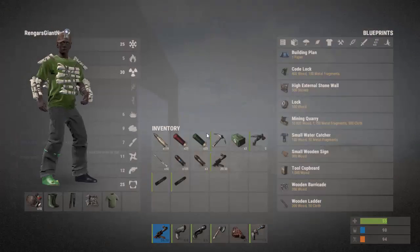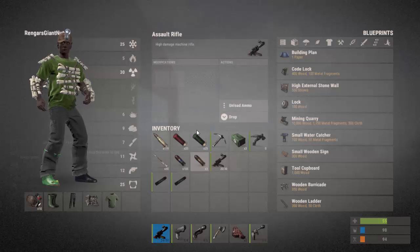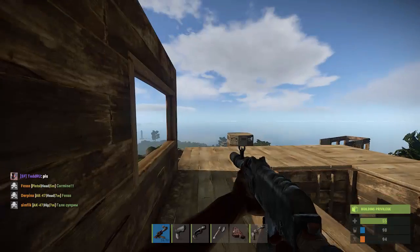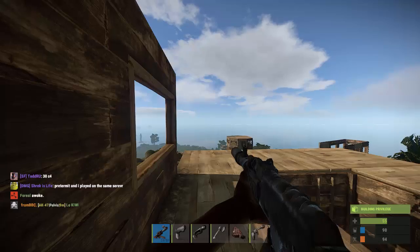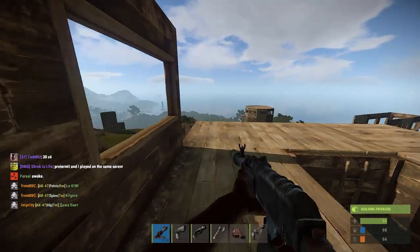So quite noisy on the assault rifle. Click on it, modifications, and pop that in there. Now look at the front of the gun — it's got a slight silencer on there. When you shoot this time, absolutely...